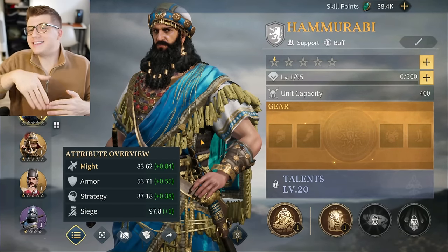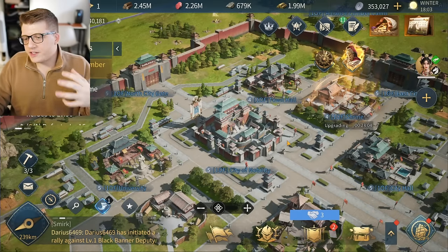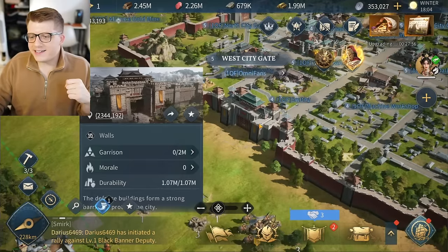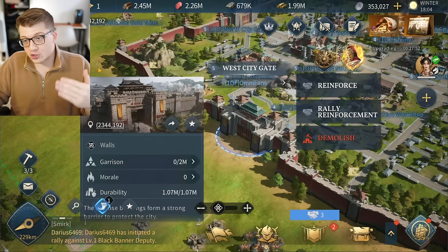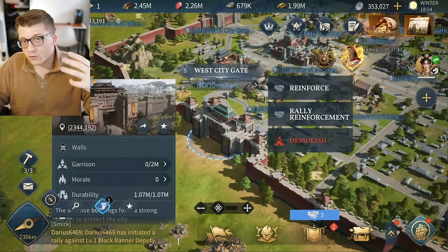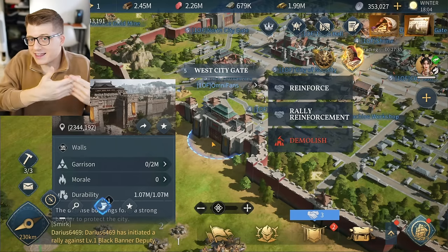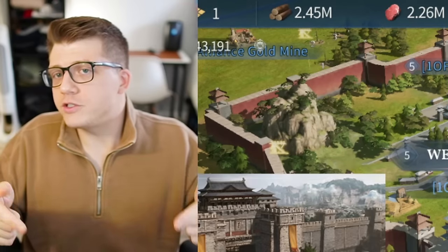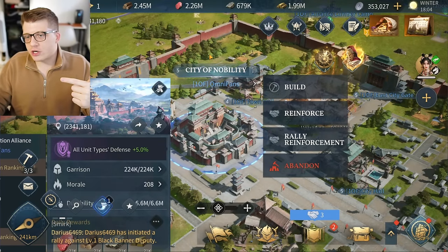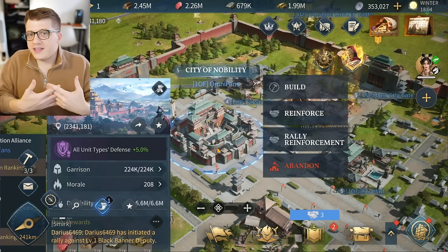Finally, siege: heroes with a high siege stat deal more damage to city fortifications. To give an example — this is a level 5 city our alliance captured, the City of Nobility, which has a gate. To siege a city you first destroy the gate or walls, then attack the city center. When you rally this city gate, it has garrisoning troops; once you kill those garrison troops, you start attacking the walls themselves, reducing their durability.